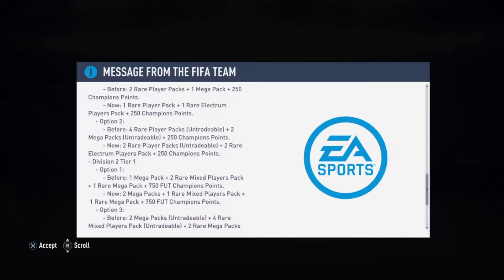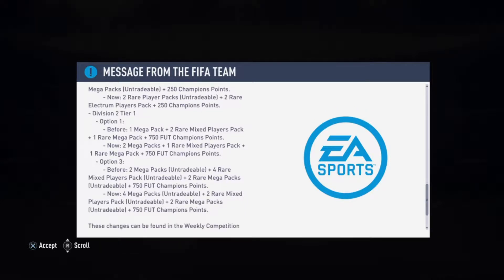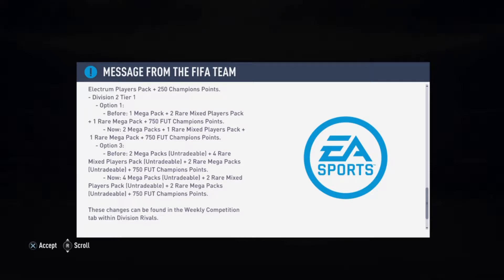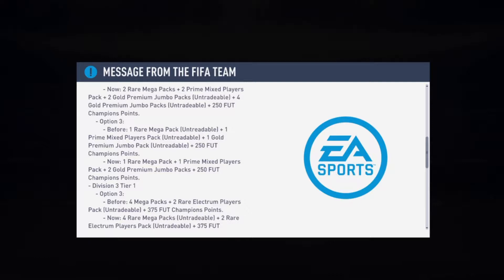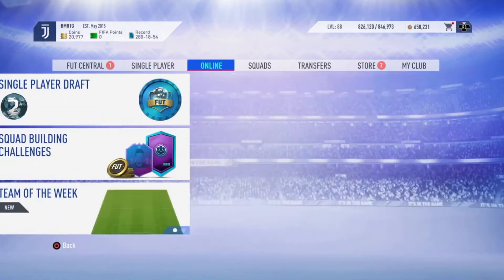Division 2 Tier 1 before was one mega pack, two rare mix players pack, one rare mega pack — now it's two mega packs, one rare mix players pack taken away. Option 3 before was two mega packs, four rare mix players backs, two rare mega packs — now it's four two two, so they took away two rare mix players packs but added two mega packs. There were some improvements, but taking away 50k packs for higher division players is disappointing.